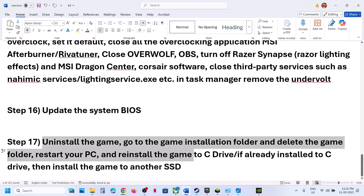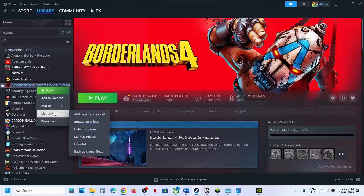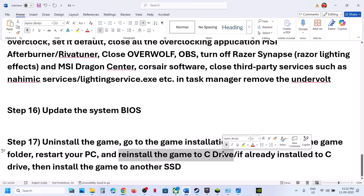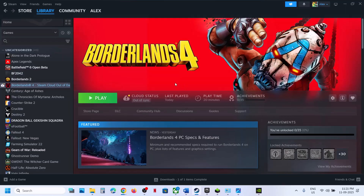The last step is to uninstall and reinstall the game to a different drive. Right-click the game, go to Manage, and select Uninstall. After uninstalling, go to the game installation folder and delete the game folder. Restart your computer, then install the game to the C drive. If the game was on a D, E, or external drive, try installing it to the C drive. If already on C drive, try installing it to another SSD and check. One of the steps in this video should help you run the game successfully on Windows.